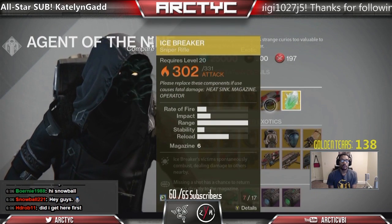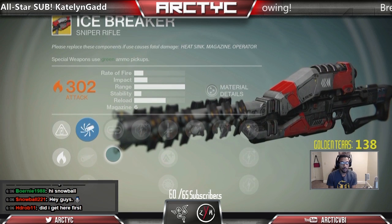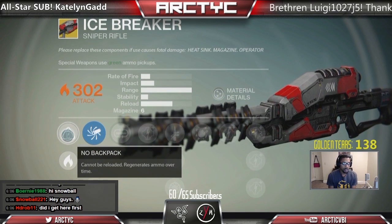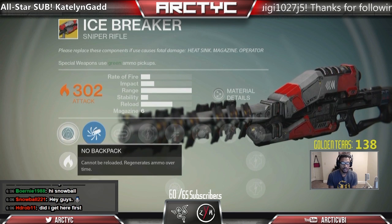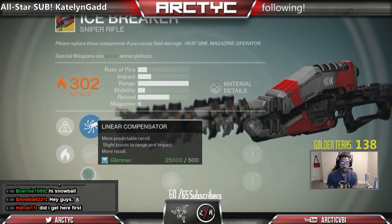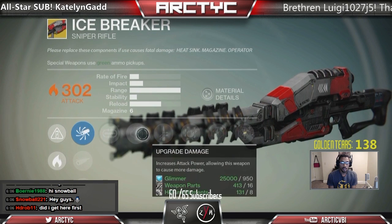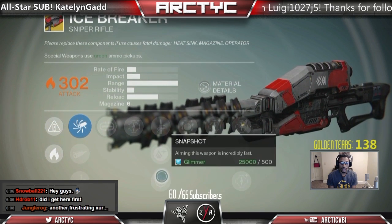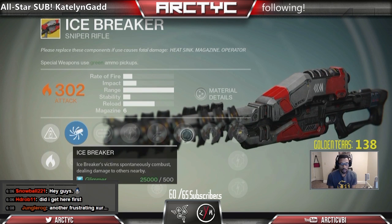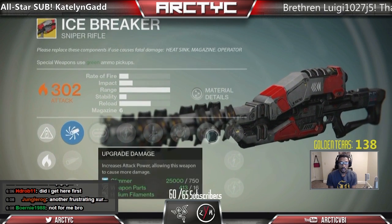For the weapon this week we have Icebreaker. Icebreaker makes another return — I think we got it maybe two or three weeks ago, so it's still pretty fresh for a lot of people. If you don't have Icebreaker, it's one of the best PvE snipers in the game, if not the best. No Backpack — cannot be reloaded, regenerates ammo over time. This is what makes it so fantastic. It has solar damage, Accurized Ballistics for the first one, then Fuel Choke and Linear Compensator. Next up we have Mulligan — missing a shot has a chance to return ammo directly to the magazine. Then Quick Draw, Lightweight, and Snapshot. And then the Icebreaker perk: Icebreaker's victim spontaneously combusts dealing damage to others nearby. So each time you get a kill, regardless of where it's at, unlike Firefly, they will blow up. And then upgrade damage for those.